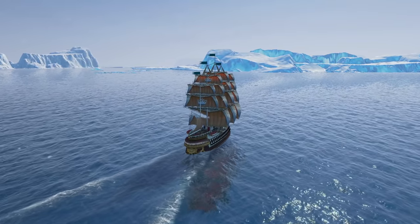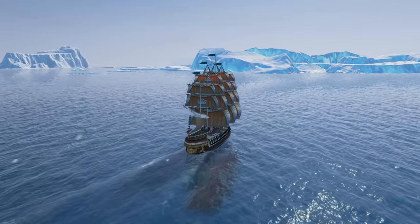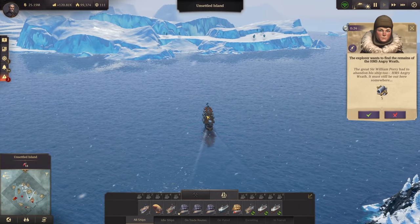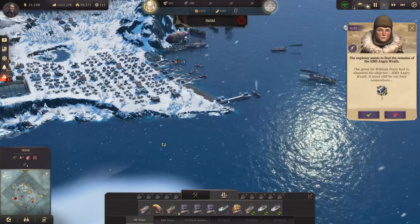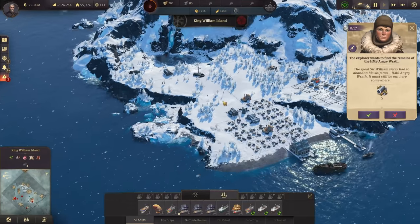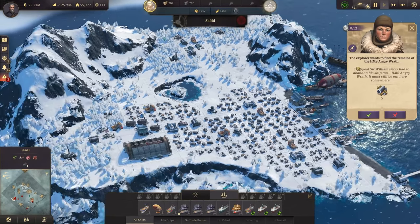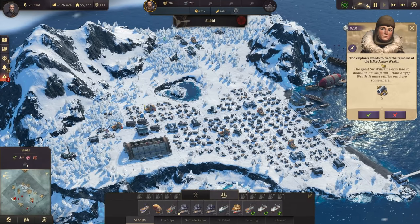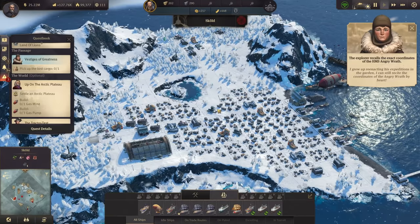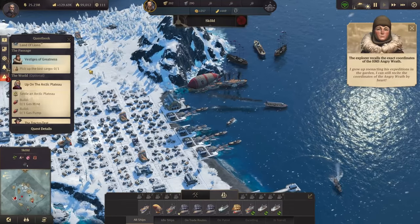Hello everybody, welcome back. What we're looking at here in the Arctic is not one of our ships — it is actually Princess Ching, who is sailing here and will most likely settle on one of the islands. Now that we've finished the main story, the AIs are flooding into the Arctic. She wants us to find the remains of the HMS Angry Wrath, and we get some lost expedition scraps for that, since finishing the main quest has opened up more quests.